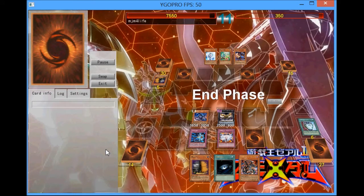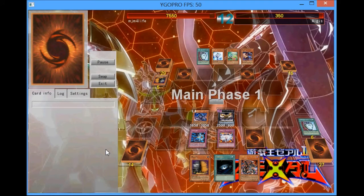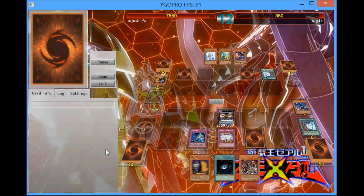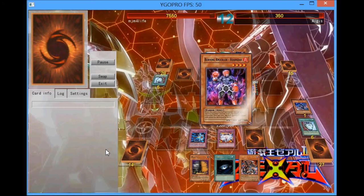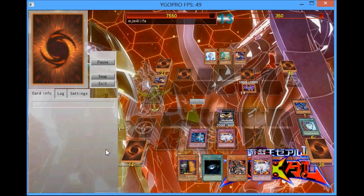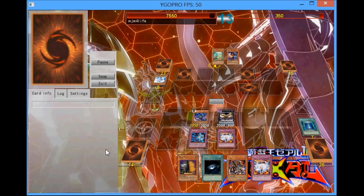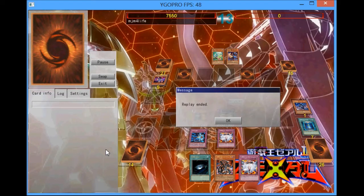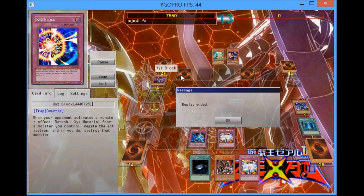I'm going to attack again, end my turn. He's going to draw into a Duality, hope to Duality into something good. I'm going to chain Thunderbird's effect and get him out of there just in case he drew into a Glass Jaw so he wouldn't be able to attack over my Thunderbird, and I can continue to attack him directly. I'm going to Book of Moon the headgear because I know he basically wants to Counter Blow me. I'm going to normally summon Maxx C to go for game, and it turns out his back row was a Bottomless and an Xyz block.